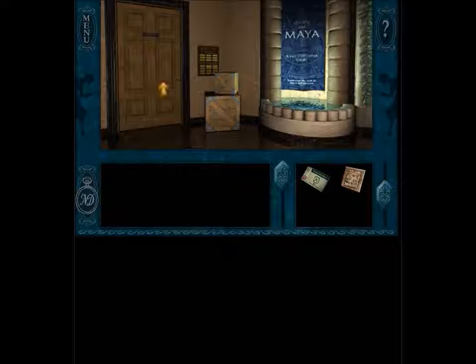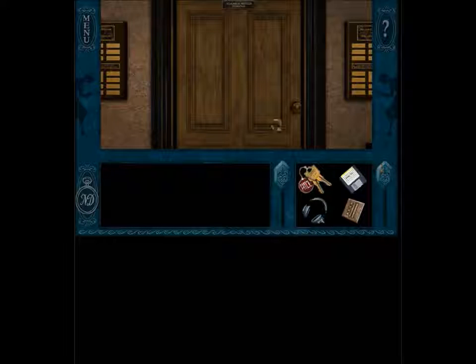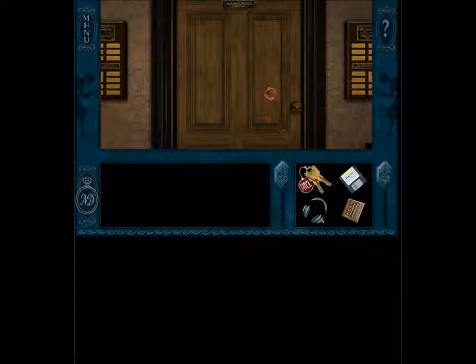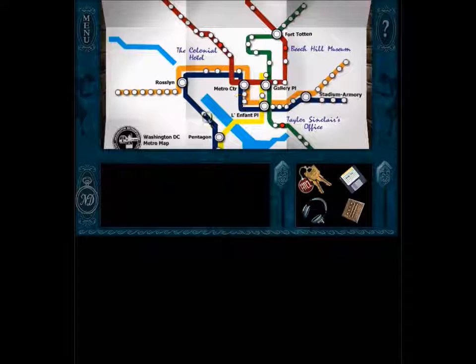I've completely forgotten all these things. Oh, it's locked — good thing we have keys. Oh, bad thing — we have keys. I think the keys are just to the museum; that would make sense. We can't talk to her. We could go talk to Sinclair, or we could do the audio thing. Let's do Sinclair.